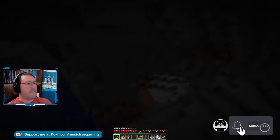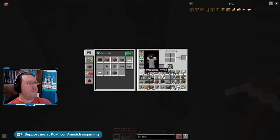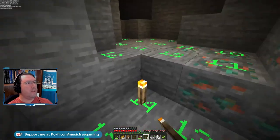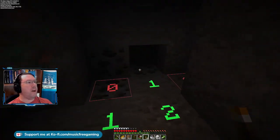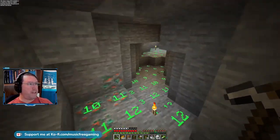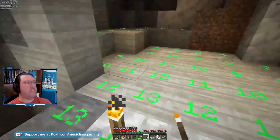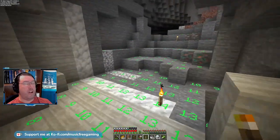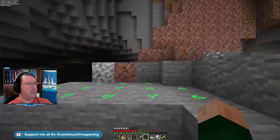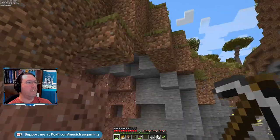This would be a fun cave to do stuff in — it's right here by my base. I should use my fortune pickaxe here. I found a broken portal and it had a gold Fortune 2 pickaxe, which is not fabulous, but it's better than not having fortune. Now, how do I get down here? I know things. I totally know things.